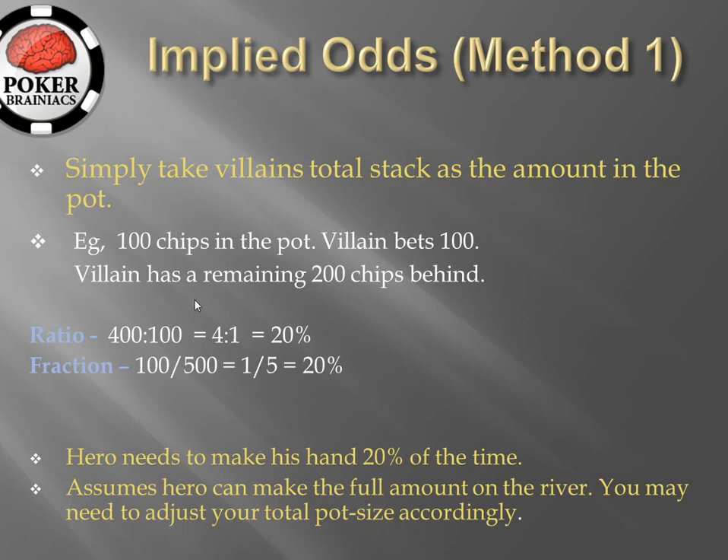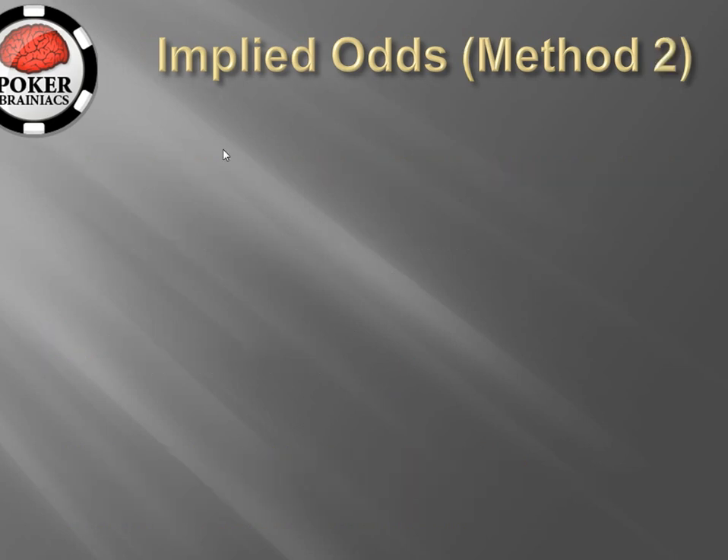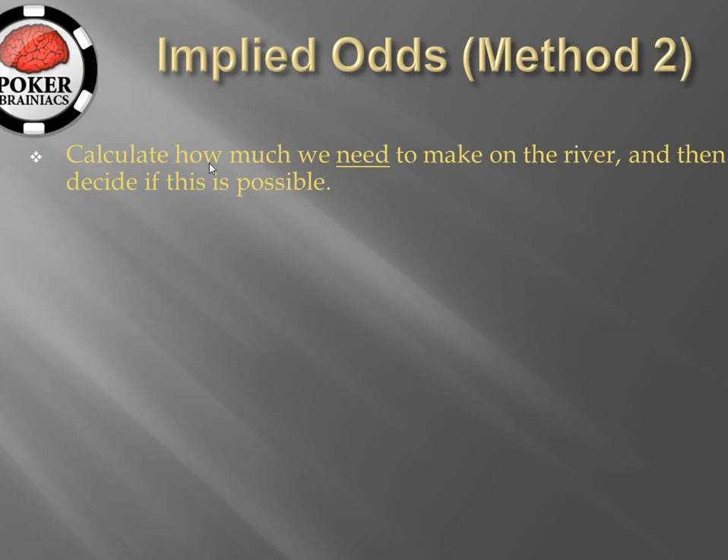As for making reliable estimates, we will consider towards the end of the video ways in which we can estimate how likely it is that villain is going to put more chips into the pot. Before that however we are going to consider the second method of calculating implied odds. First we calculate how much we need to make on the river, and then afterwards we decide if this is possible — and if we think it's possible we can then make the call.